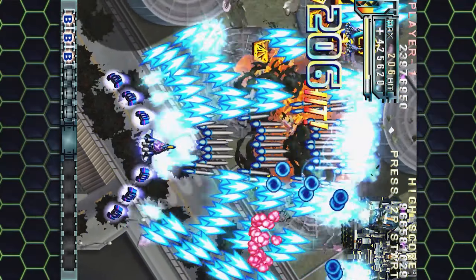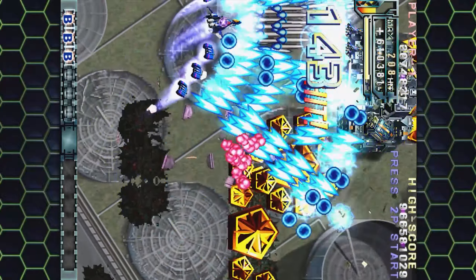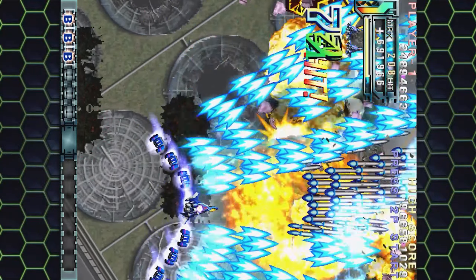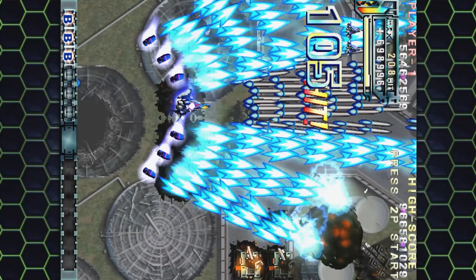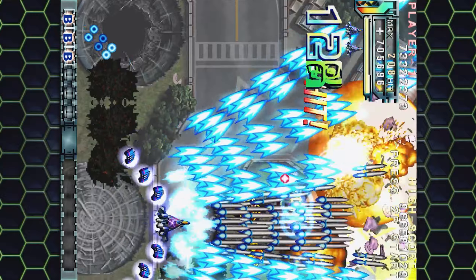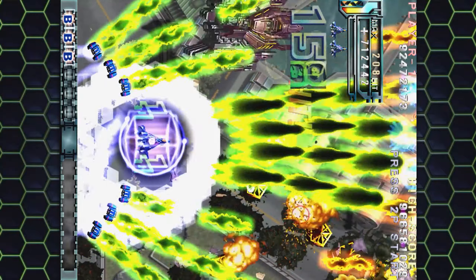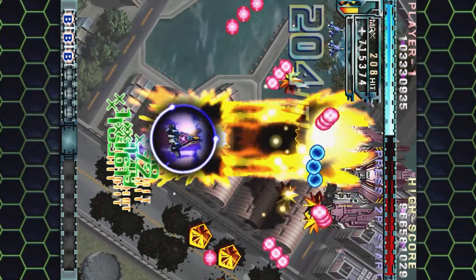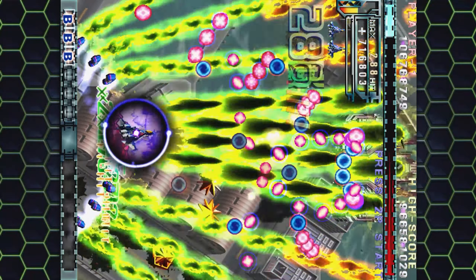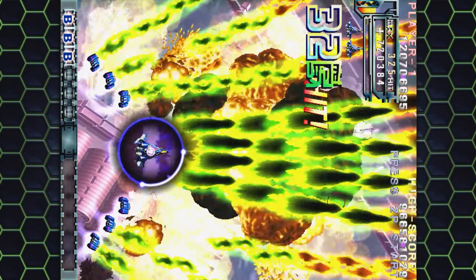You've got your beam weapon, your rapid fire thing which we're using here, your bombs, and your tokens to collect. You can fire your beam and then press a bomb and you get a super chunky beam. You've also got this green bullet thing which soaks up enemy bullets and turns them into medals — that's a new thing for this release.